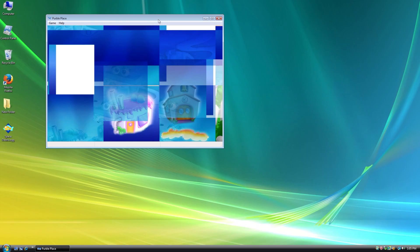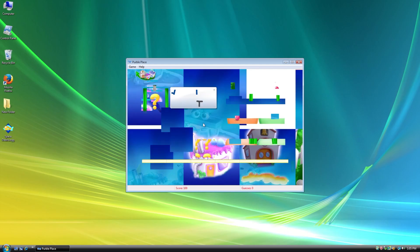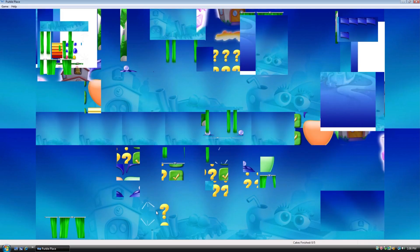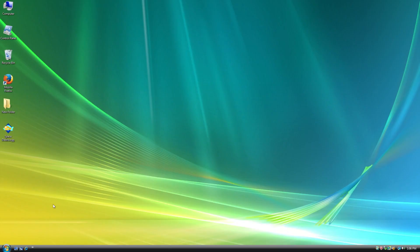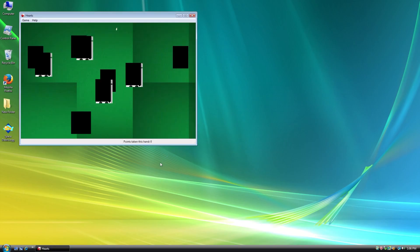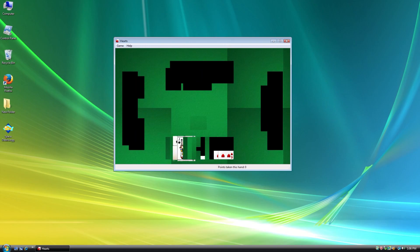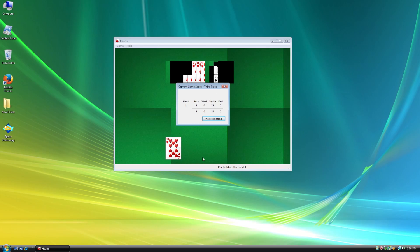Let's take a look at Purble Place. Oh God. Purble Place, you don't look too hot. All I see is gibberish. What did I do? Why does that make the flippy go flippy? Well, that's Purble Place I guess. I'm gonna play Hearts. Maybe not, because it doesn't look too great either. There you go, I completed a game of Hearts I guess. Let's try some of the Microsoft Plus games.